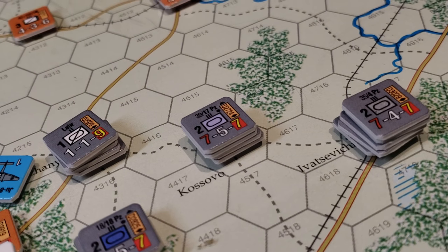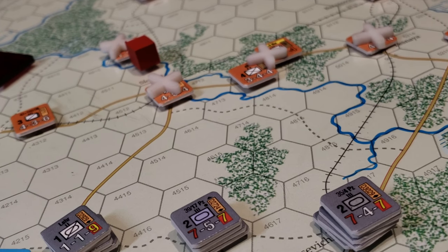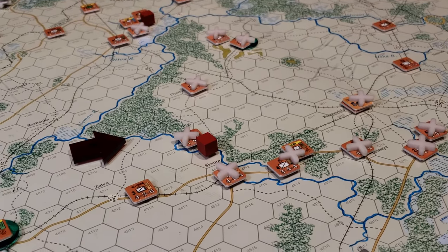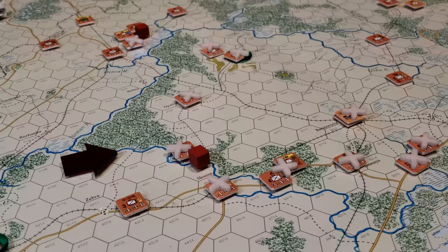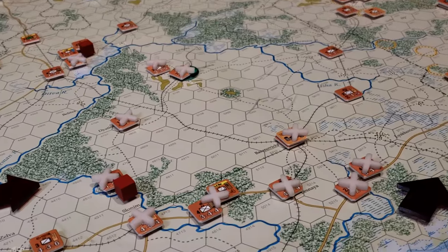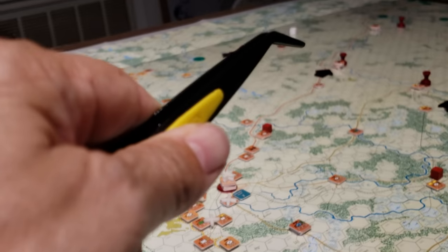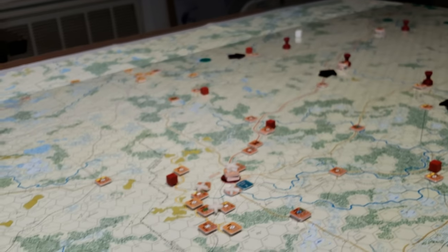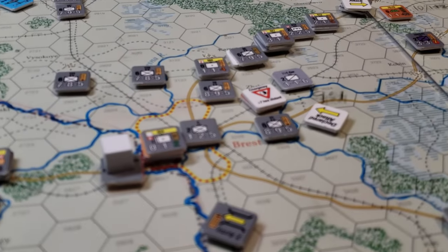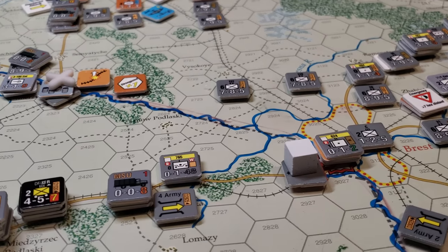Meanwhile we've got three divisions, or the equivalent of three divisions, staged and ready to move on to the next stack of forces to be fought here. All the white crosses on those units are showing us they're not allowed to be moved this turn — they'll be freed up next turn. You've got Minsk in the distance just there, and further on all the way up over there is Smolensk. So early days — it's playing pretty quickly.